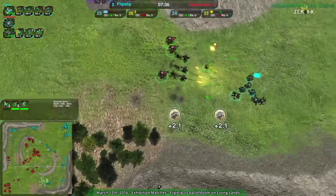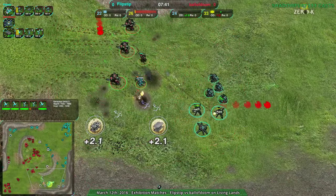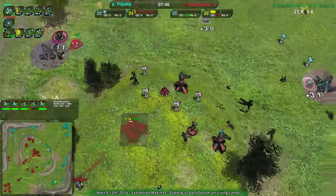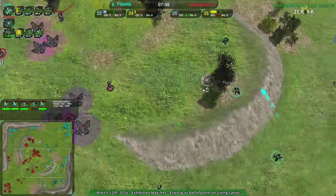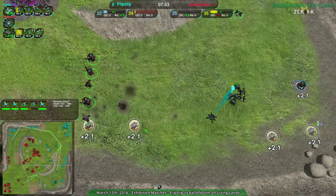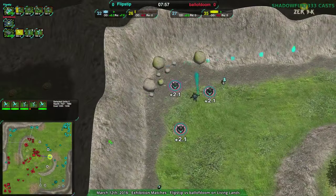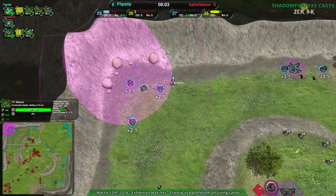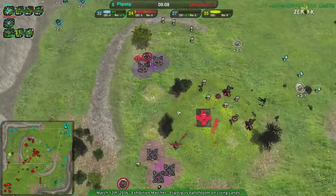Ball of doom going for the southeast — are they going to take it out? There really aren't enough rockos; the venoms can just dodge too easily. Flipstep able to pull in some fire support, and nice reclaiming too. That's one thing ball of doom is not doing — they are not reclaiming over here, that's 150 metal, that's not nothing. Flipstep is reclaiming this as well — there's a lot being reclaimed that flipstep is getting and ball of doom is not.